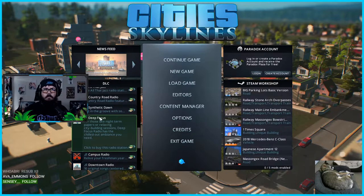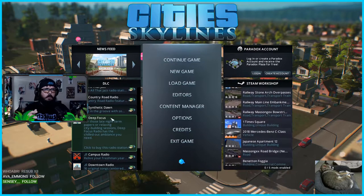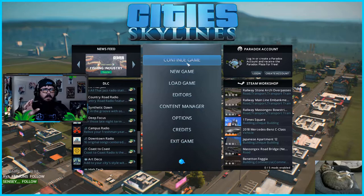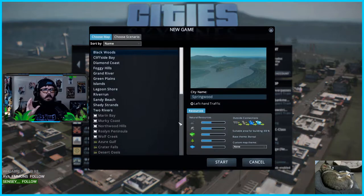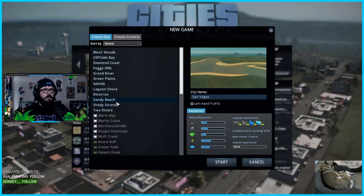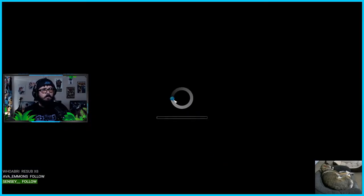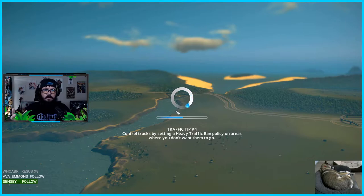So this is going to be my first 30-minute first impressions of Cities Skylines. We tried doing this yesterday — it was absolutely a disaster because this game does not do a good job of explaining what you're supposed to do in the beginning. Luckily I watched a YouTube video of somebody who did a how-to-start-your-first-city guide, and that helped a lot. I want to do Sandy Beach, I like beaches — left-hand traffic, city name: The Wilds. Let's start this up.